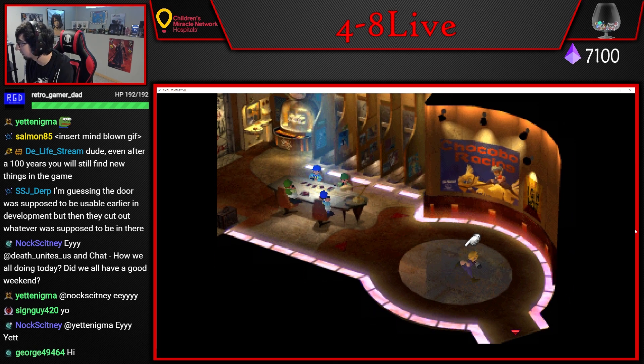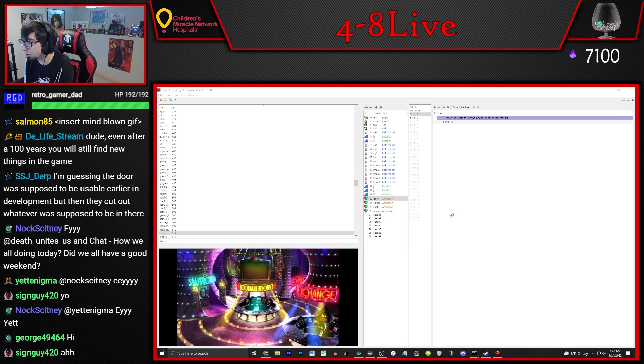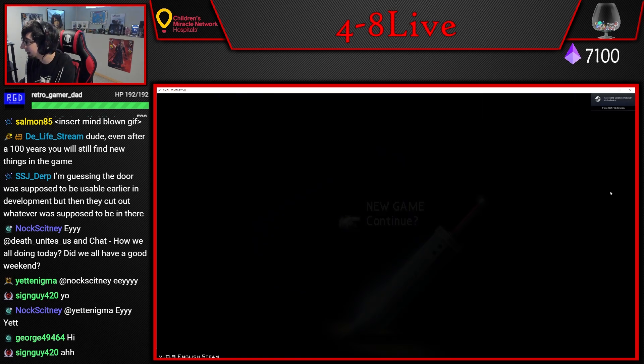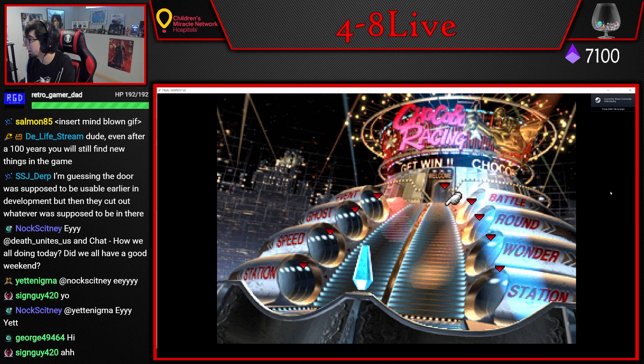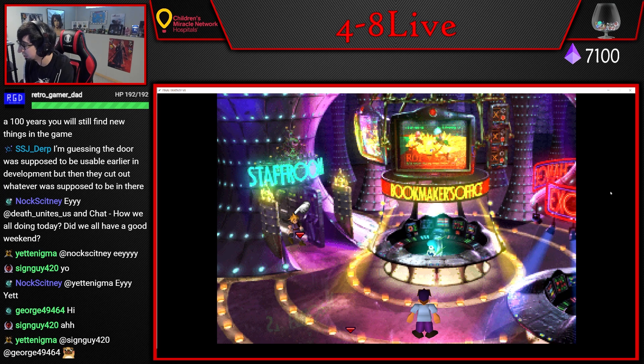This door doesn't work because you never go the other way — there's a trigger there but you can't use it. That blew my mind. I couldn't believe this door was fully animated, even has the sound effect and everything, but they just never used it. It's very common that they don't remove this kind of stuff — they just put characters in front of it so you can't access it.